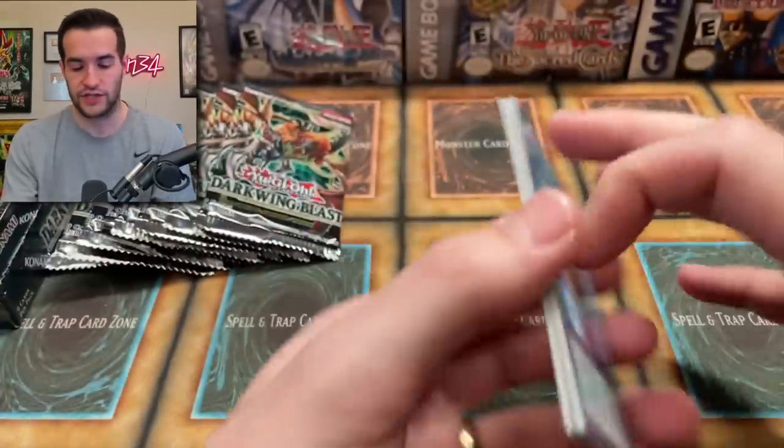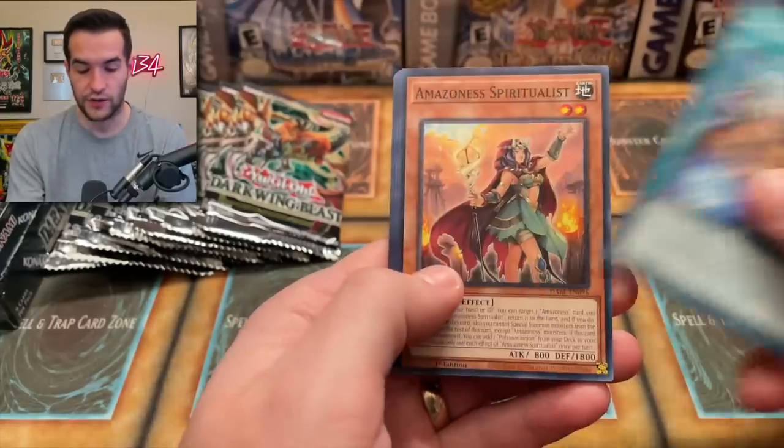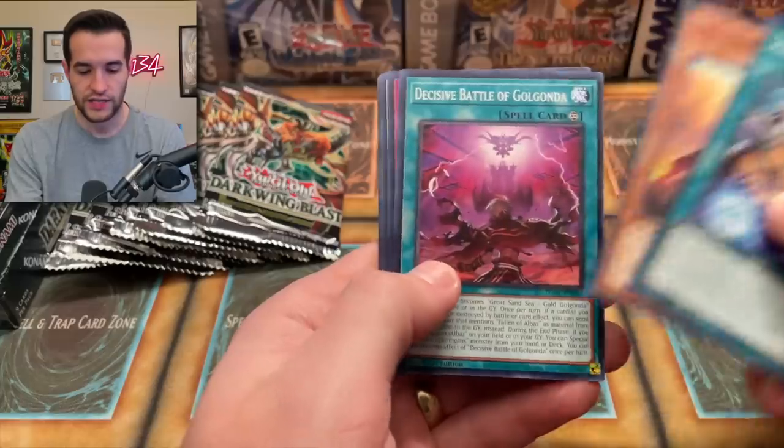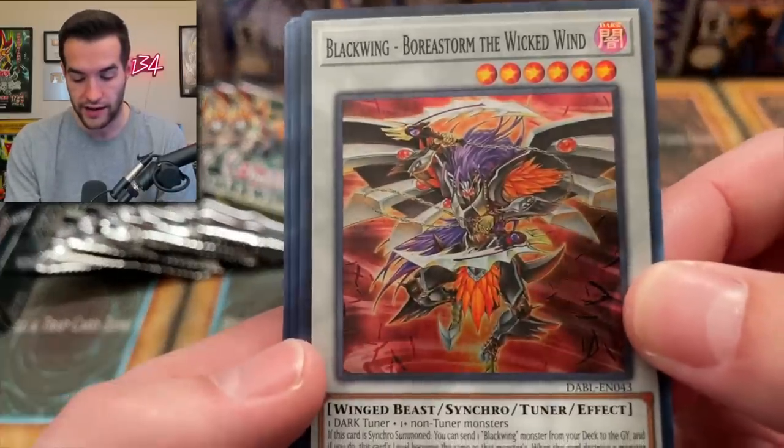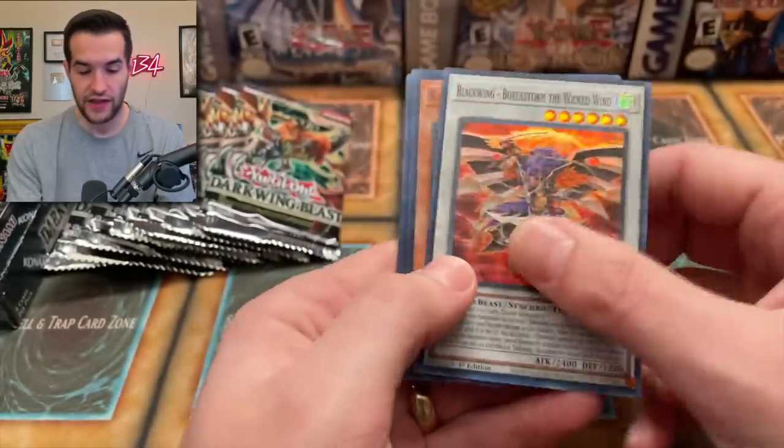Maybe check out some people's collections, see if I can pick up some cool cards. Amazon Secret Arts. I'll bring some trades of course as well. Decisive Battle, Black Wing, Bora Storm, the Wicked Wind. Not going to lie, this guy looks really cool. I'm a fan of that card, that looks really nice. Kagero the Cannon Ninja — I feel like we've only seen one ninja and it's that Cannon guy over and over.